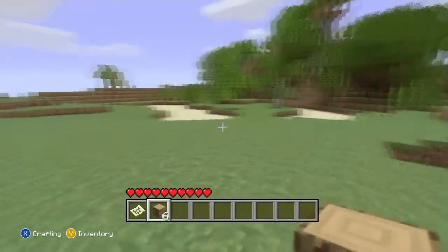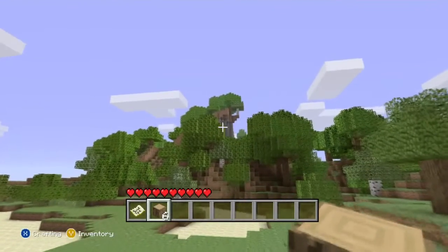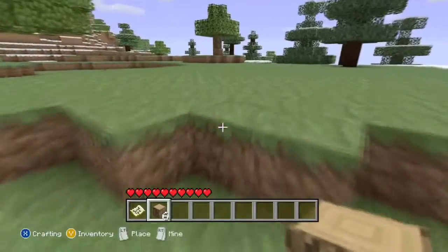Alright, so I guess why not? I'll go ahead, because I see some cobblestone there in the distance. So I could go ahead and probably make — I want a nice little flat area. This could be my house, I guess.